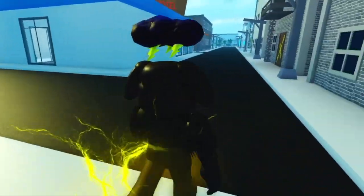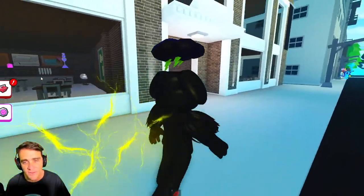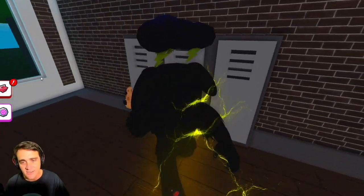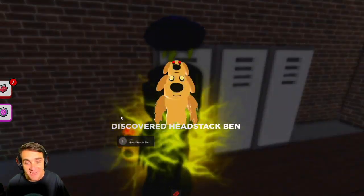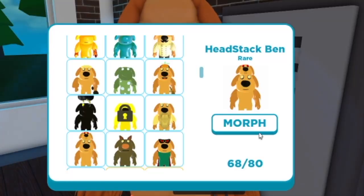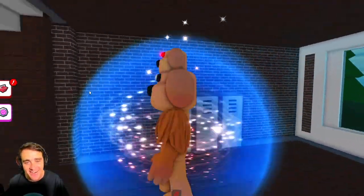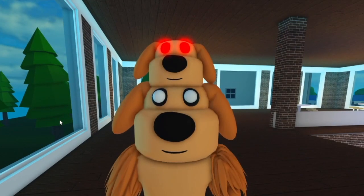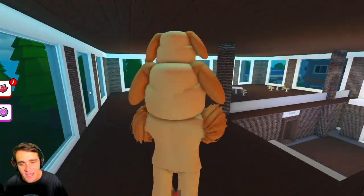Come on, Thunder Ben. Let's go back into the city and see if we can find anything else. Check the school out. Let's go back into school. Let's look over here by the lockers. Guys, look — we found another one. It's Headstack Ben! It's a Ben with two heads. He's got four eyes and four ears and two noses. Headstack Ben is my favorite Ben.